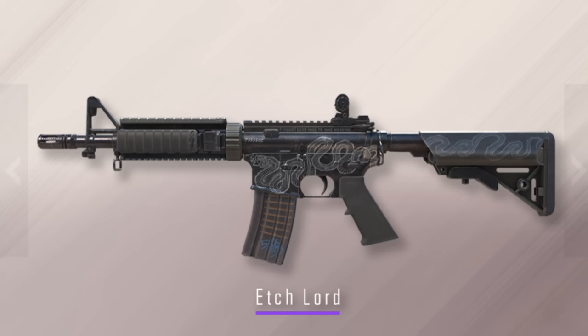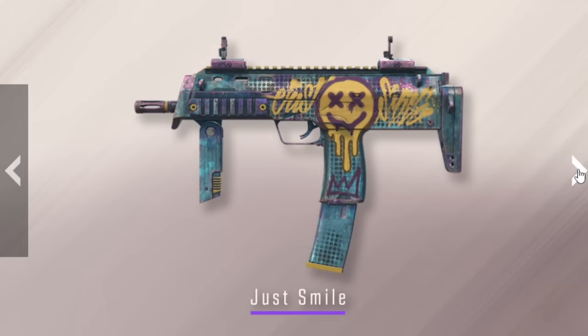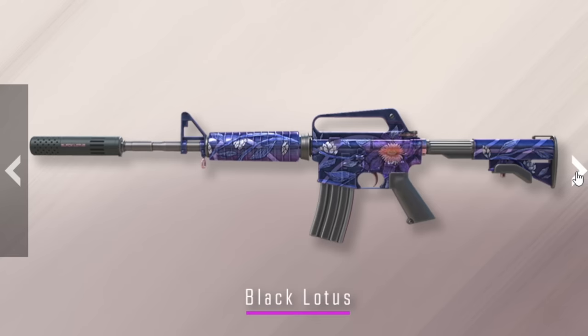We have Etch Lord — this one looks pretty good. Hybrid 5-7, okay. This is the one they tried the stickers on. Next up we have Analog Input. Then — oh yes, finally! Black Lotus USP. And now we have it as a M4A1-S as well. That's really nice.